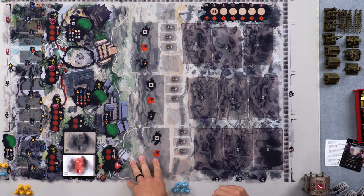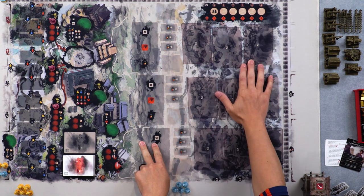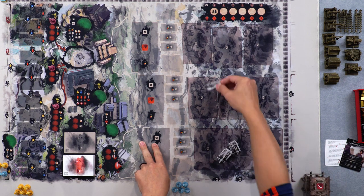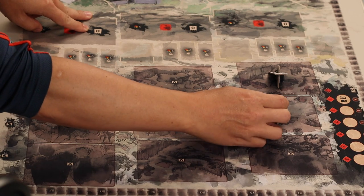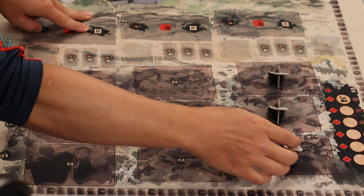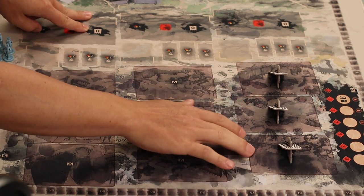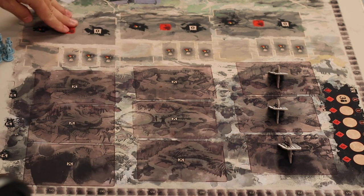Right here on the board is the wall section, and there are three columns of walls — the left, the center, and the right. Now for a two-player game, this far left section of the wall is closed. This will always be the case whether you're playing two-player competitive, two-player co-op, or regardless of expansions. So you just take three of these barricades and block that off so you know not to put any horde cards in those locations. We're only going to be using the center and the right.